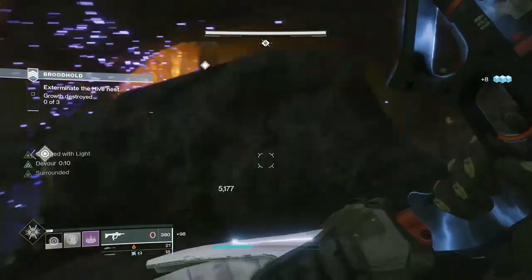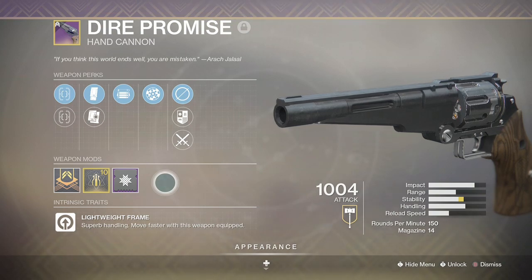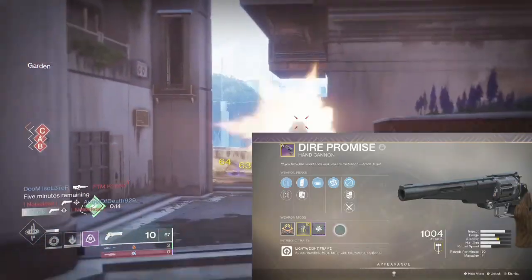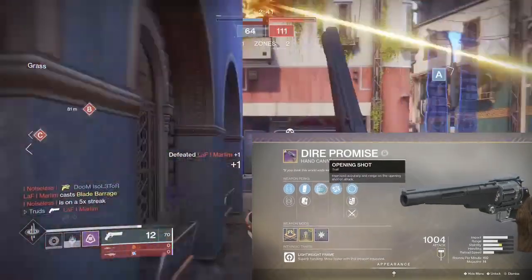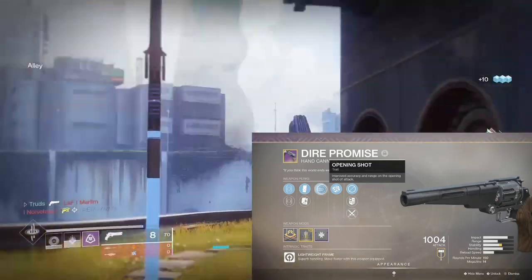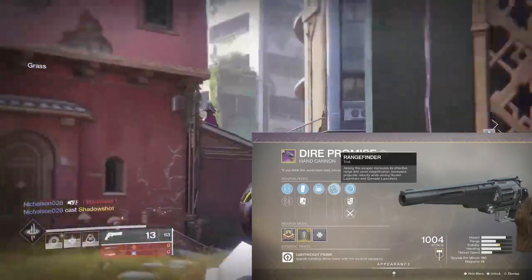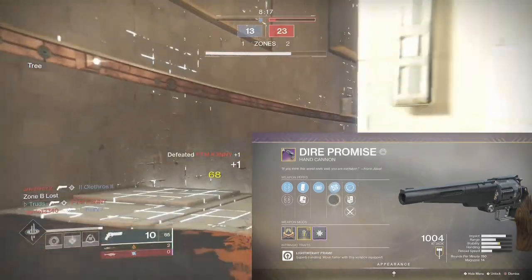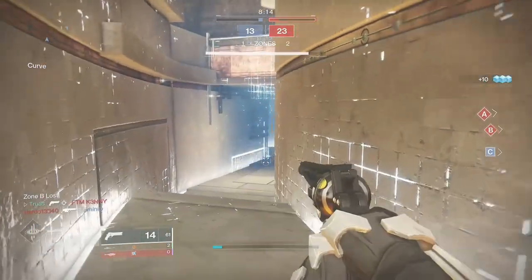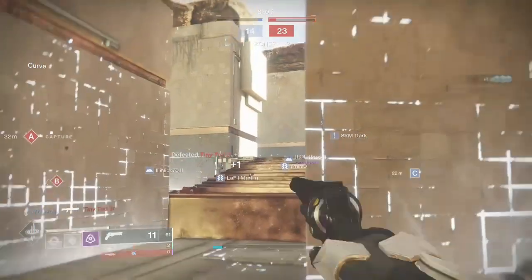Sticking with the Dead Orbit theme, next up we've got Dire Promise — another returning Destiny 2 vanilla favourite, and it's still everyone's favourite now too. It's slowly edging out the Spare Rations meta, and with sunsetting imminent I'd expect to see a lot more of these in the Crucible. It's a 150 RPM lightweight frame hand cannon which, under the right circumstances, dominates in PvP. Dire Promise has great perk options with Overflow being one to consider especially in PvE, bumping the magazine to over 20 rounds.